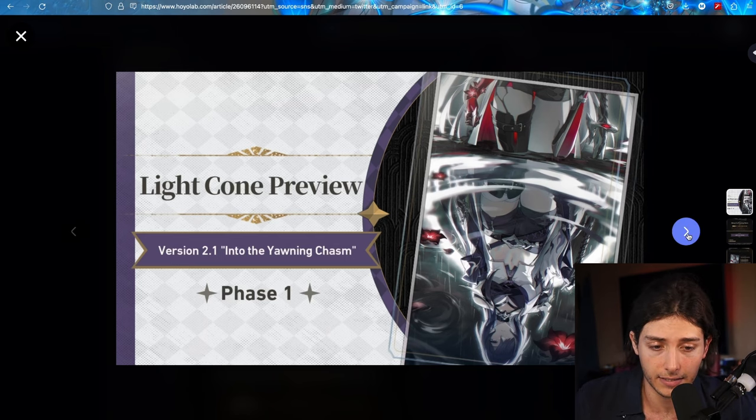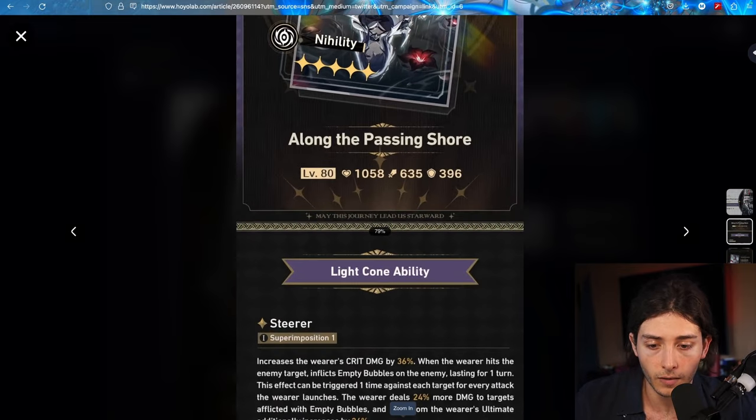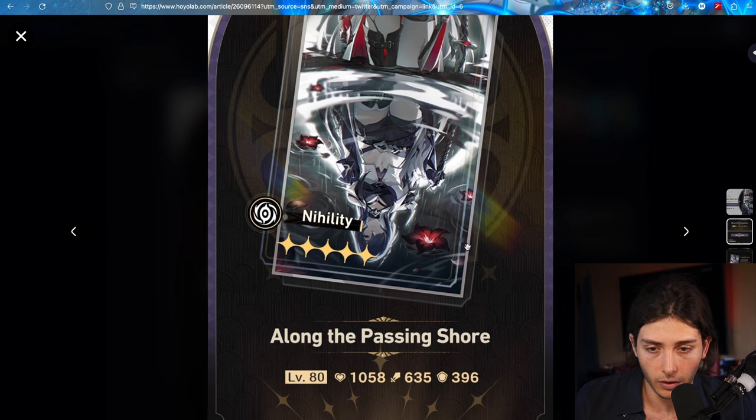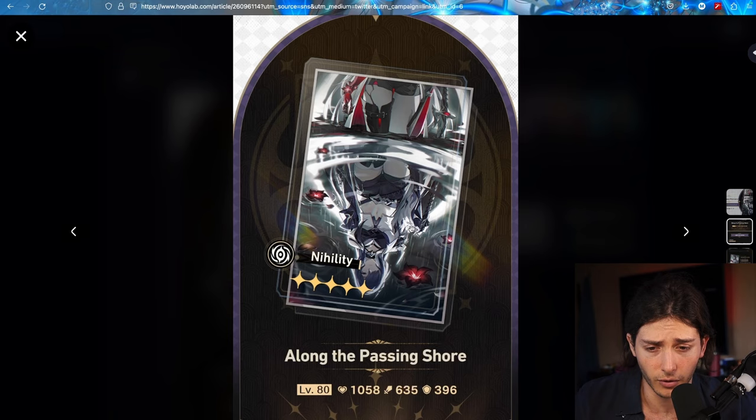So let's get into the abilities of this Light Cone and see what we're going to be working with if you guys do decide to pull on it. For this artwork, I gotta say this is one of the best-looking Light Cones to date because it's not just some face on a Light Cone — it has this nice reflective puddle look, it's got the flowers, what is that — is that Crimson Knot? Or maybe that's the other one, I don't know, but the point is it's pretty damn good.